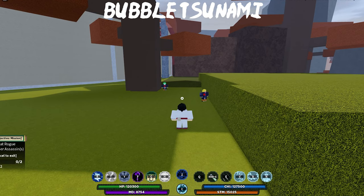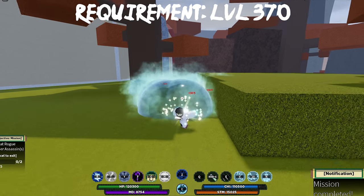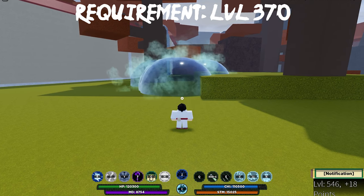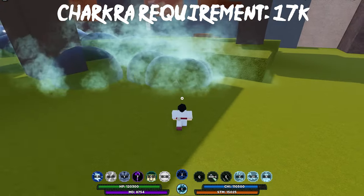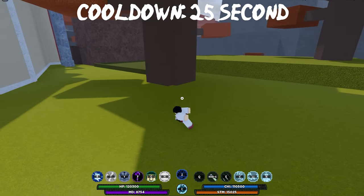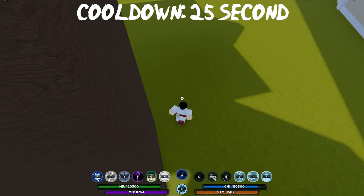For the second mode, this is called Bubble Tsunami. Basically what this does is blow a ton of bubbles — it washes over and deals damage to players or NPCs, and it actually does a lot of damage. It stays for a couple of seconds, and players cannot get out of it — they get trapped.